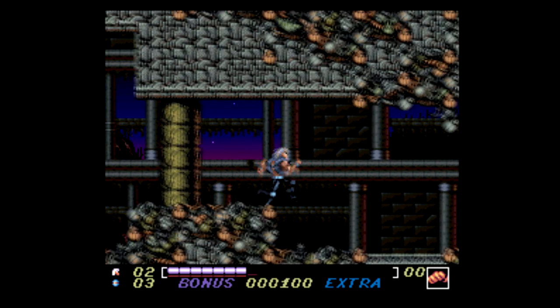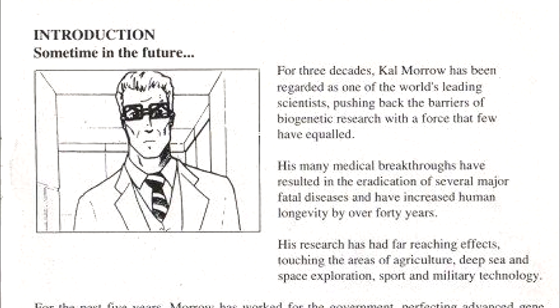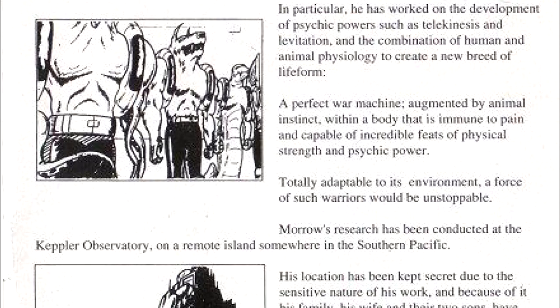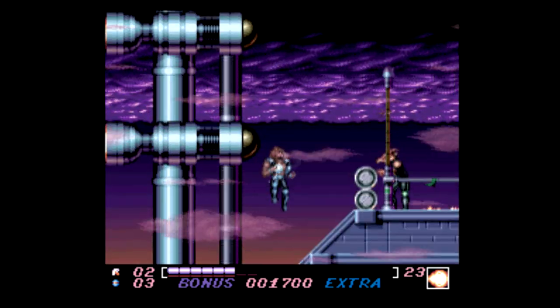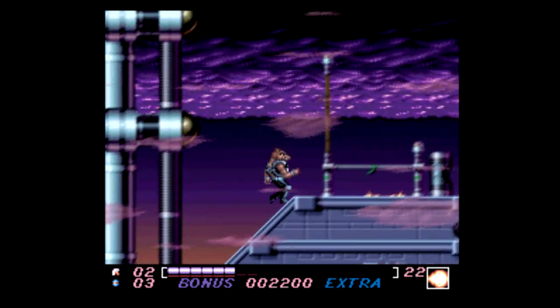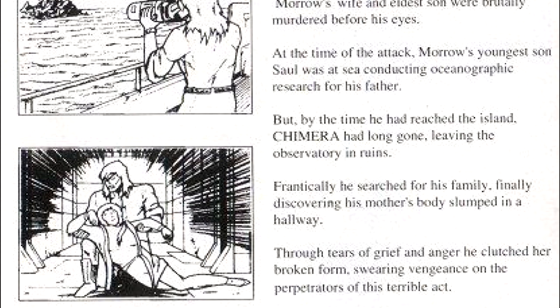So what makes this one stand out from all the rest? To start with, there's a really dark story behind this one. You play as the son of a brilliant scientist. Dad was perfecting advanced gene splicing techniques, combining human and animal DNA to create soldiers to take on what the manual calls a confirmed sociopath named Drax and his terrorist organization Chimera.